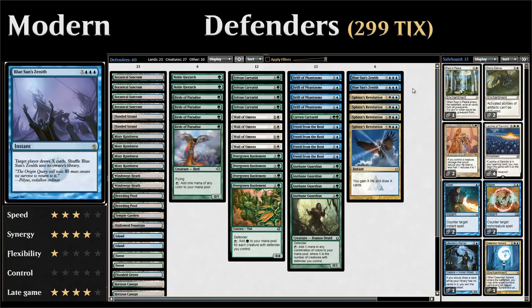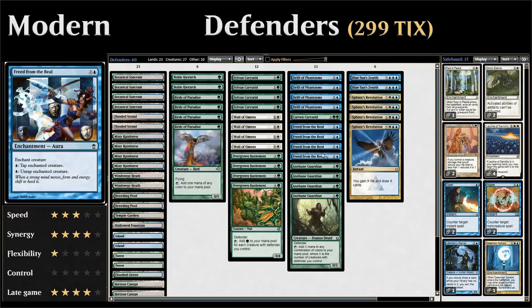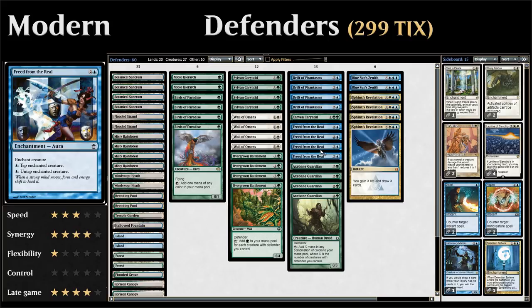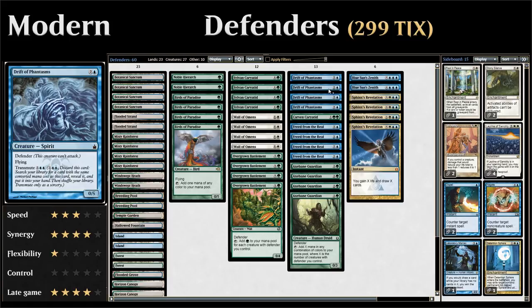One thing that Axebane Guardian, Freed from the Real, and our draw spells all have in common is that they all have a converted mana cost of three, which works out very nicely for Drift of Phantasms — a three-mana 0/5 defender with flying. We're not actually planning on casting Drift of Phantasms very often; instead it has Transmute, so we can discard it from our hand and search our library for any card with converted mana cost three, putting it into our hand. We can find any of the missing pieces: Axebane Guardian, Freed from the Real, or one of our draw spells.